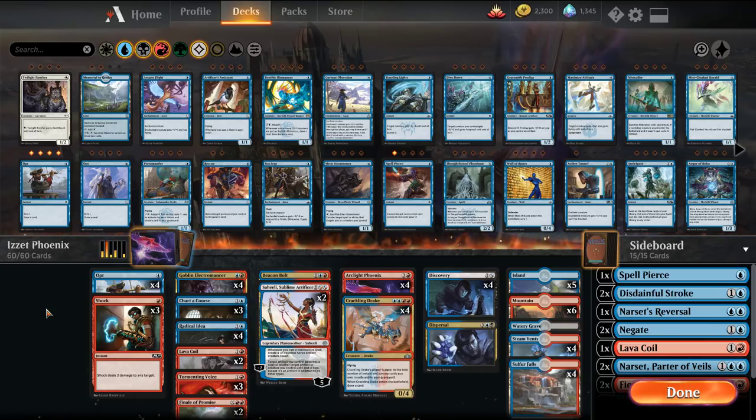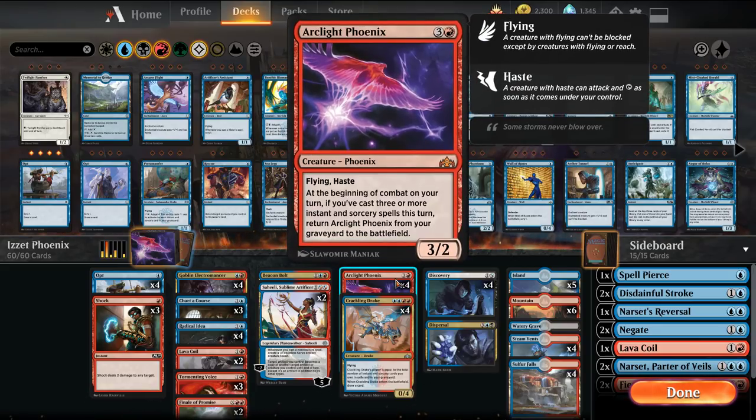What we're going to be playing is a kind of mid-to-fully optimized list. This list came from the Arena Cup — I think it finished second place. So this is built around Is It Phoenix. It plays a similar style, but the card you're going to be playing around is called Arclight Phoenix.